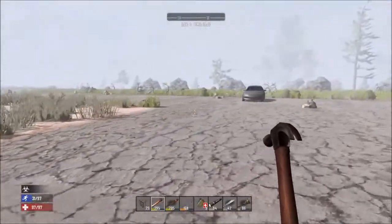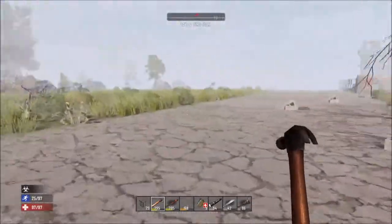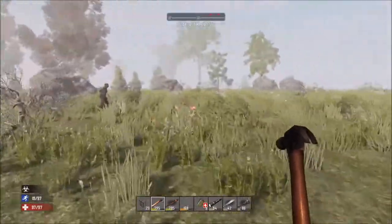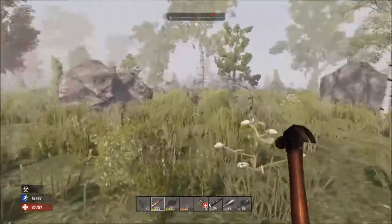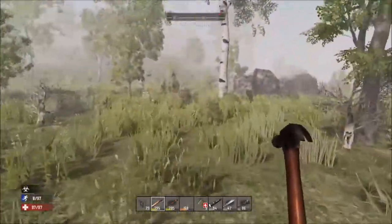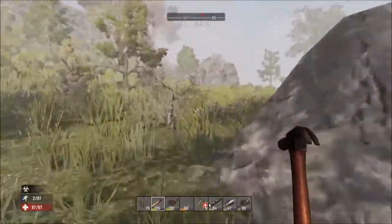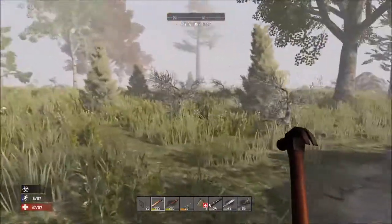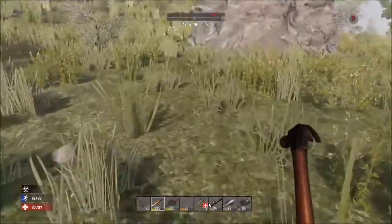That should do the trick because you don't get that many zombies on the first horde night. If you have some traps and log spikes around your cage — because it's going to have a cage shape — they can't even manage to get to those pillars, and if they do, those pillars have some durability so they can't break them that easily.